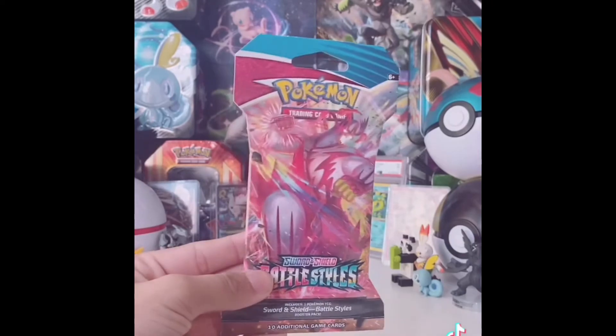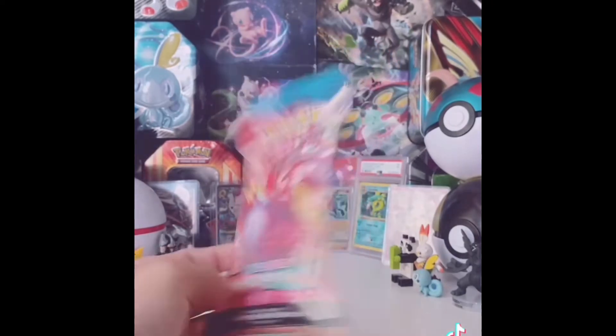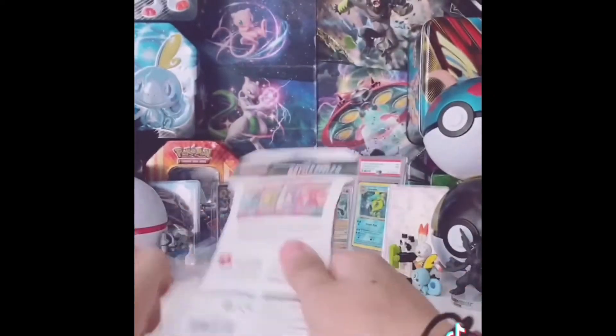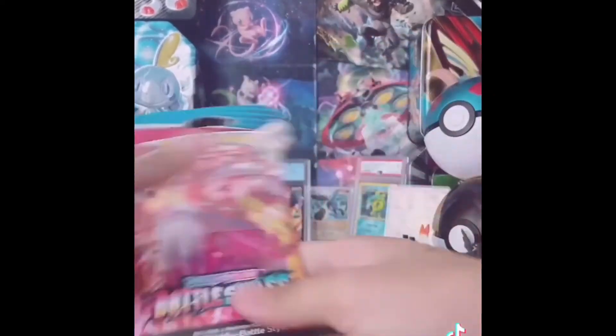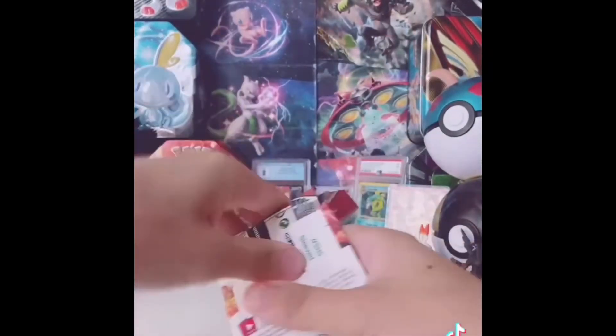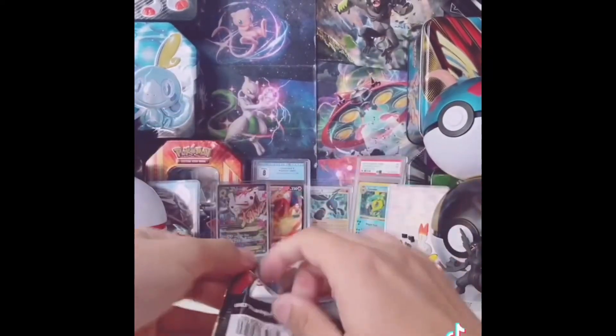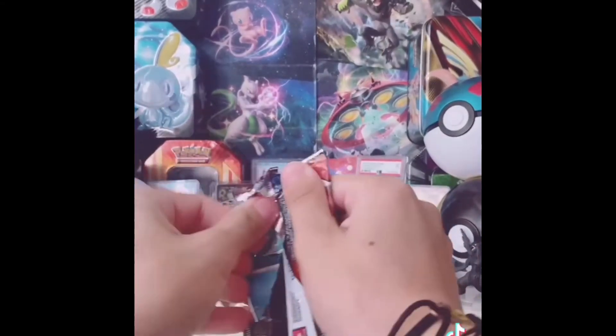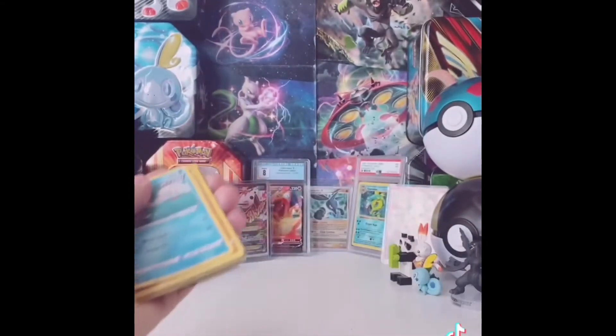This is the most Cruz for Thero. Today we're opening up this Battle Style Sword and Shield pack from the newest set. Let's see how fast we can do this. They're doing this thing where they're adding these wrappings on top of the packs so people don't steal the cards. Trying to do this in a minute, so let's get into it.